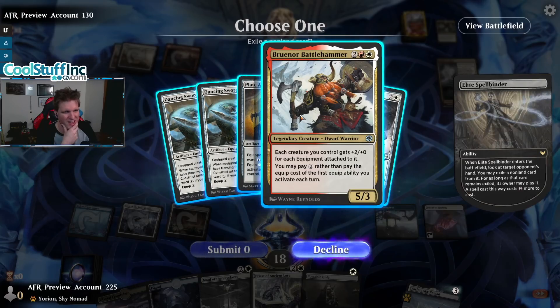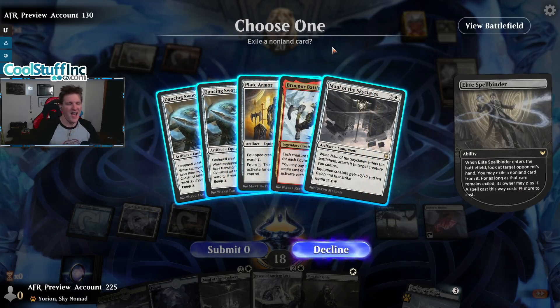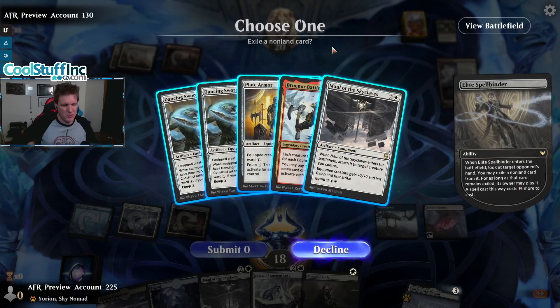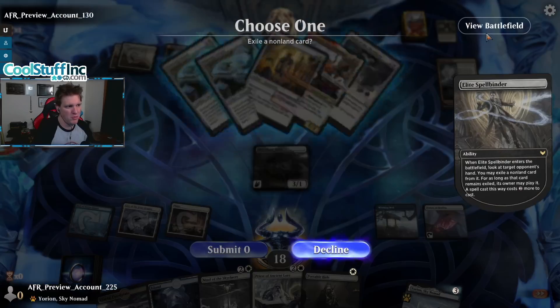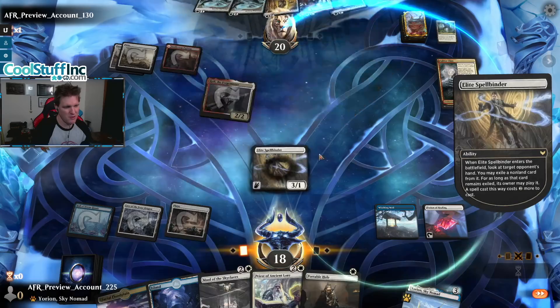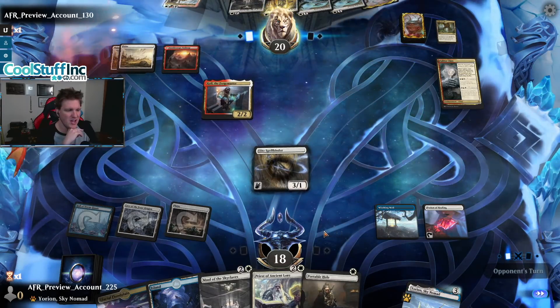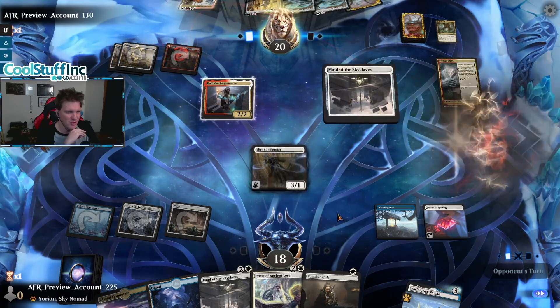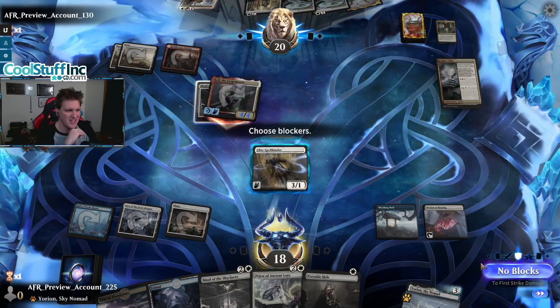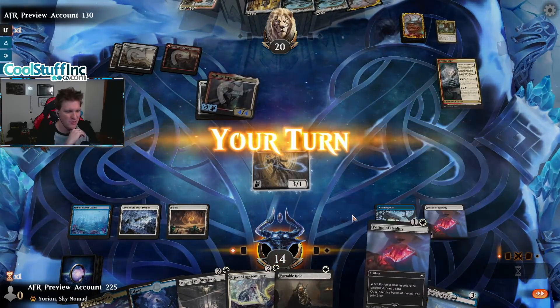Bruenor the Battle Hammer — plus two plus, you may pay zero rather than pay the equip costs. I think I'm supposed to take Bruenor, then put the Call in a Portable Hole so they don't have creatures for their equipment — that's the plan. Try to run them out of critters. It's rude, but it's the age-old strategy that wrecks equipment decks every time: they have to have creatures and equipment or their equipment does nothing.